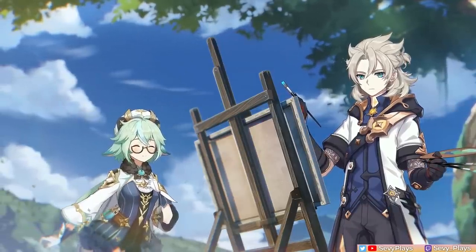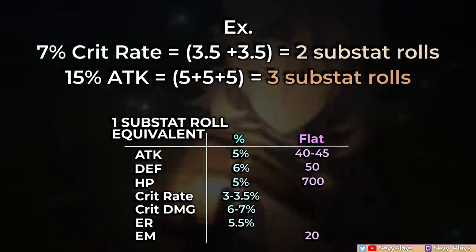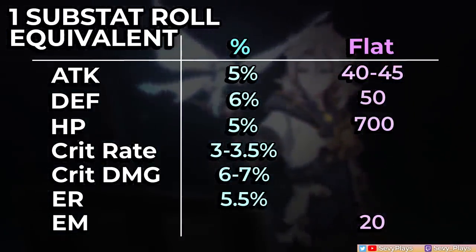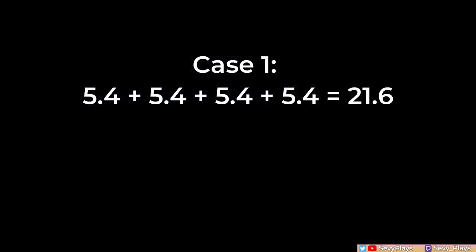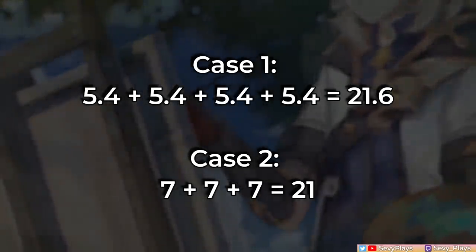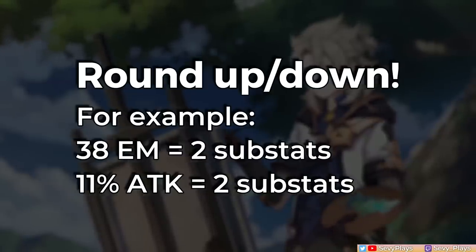Now here's the fun part: counting substats. First, we have to assign an average range of what is considered one substat roll. Here's a convenient reference table you can use. For instance, 7% crit rate is two substat rolls, and 15% attack is three rolls. Note that these are based on the average of each roll's range. It's entirely possible to have a stat line roll four times but it looks like only three rolls — for example, four of the lowest crit damage rolls at 5.4% each equals 21.6%, while three average rolls of 7% each also results in 21%. You can always round up or round down your count; for instance, 38 EM or 11% attack can be considered two substat rolls.